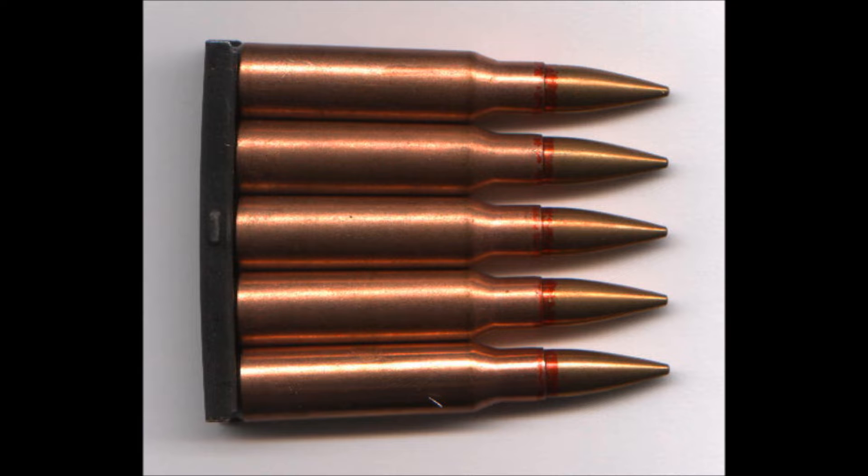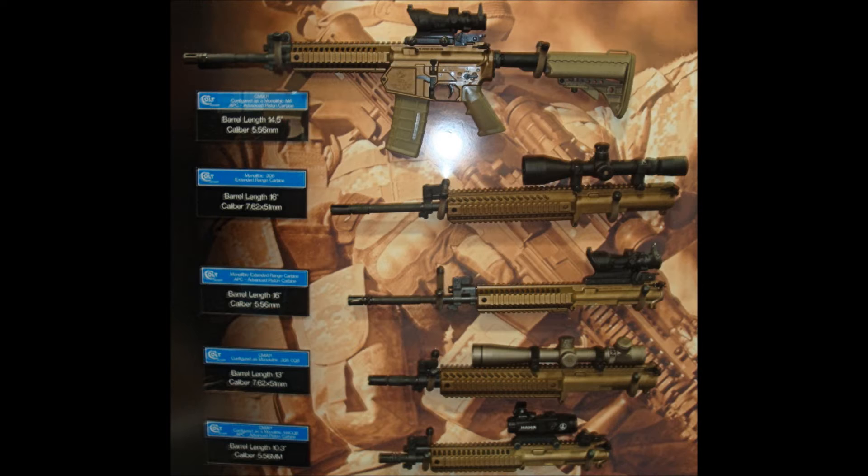Now let's talk about the CM901, which is another one of those M4 type rifles. It comes in so many different calibers and has been shot with the .308 before. So it should do a bit more damage than the regular M4 A1 and M16 A4 rifles. It is a very good gun in real life, and it kind of looks better than the M4 with that stock.